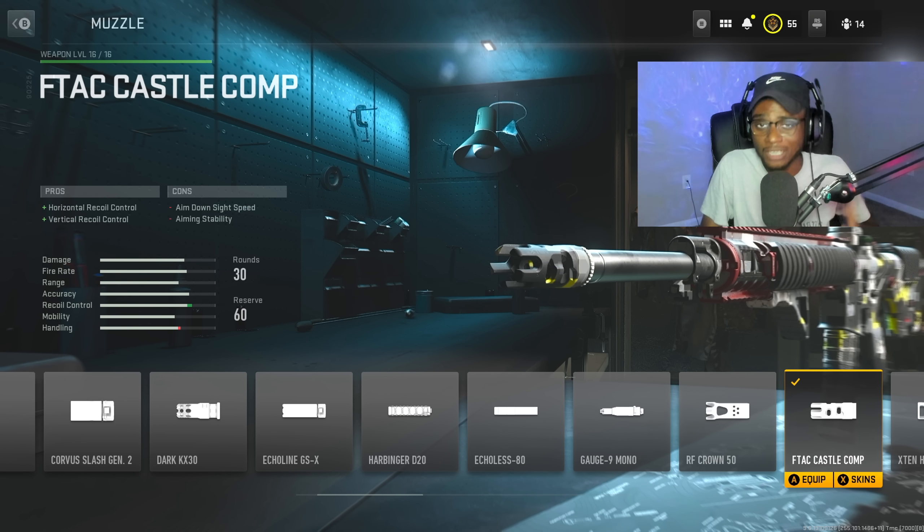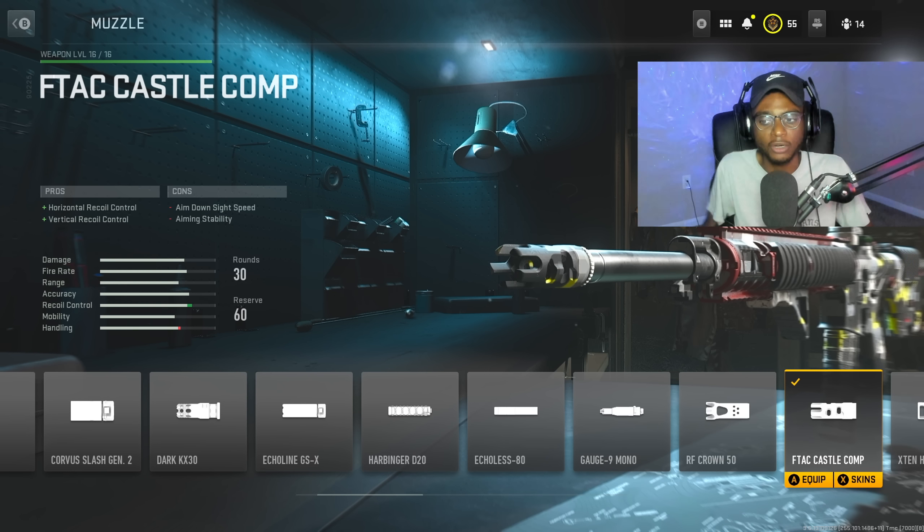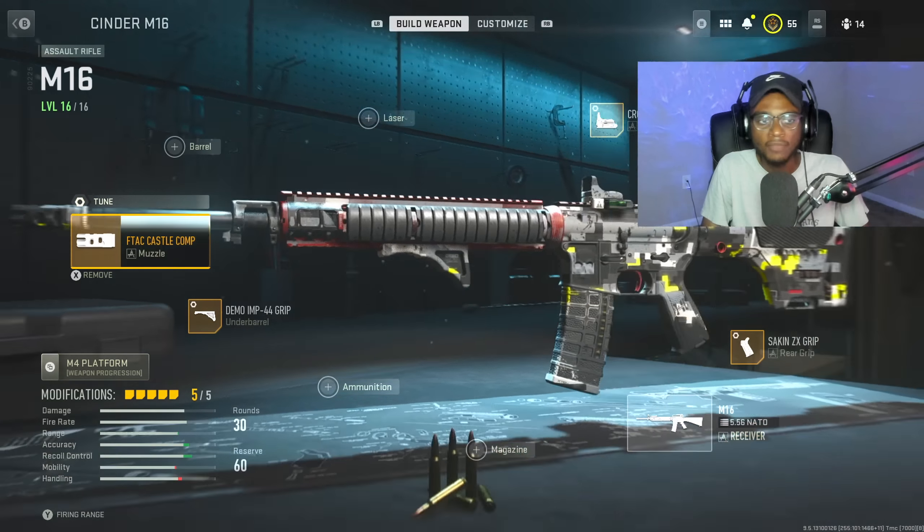We're jumping to the muzzle. We're not running any barrels because they all reduce range, and we're not doing that with a precision long-range rifle. We're going to rock the F-TAC Castle Comp, which gives us horizontal and vertical recoil control, making sure this weapon is a laser beam and stays controllable at medium to longer ranges. The tune maxes out gun kick control as well as recoil stabilization.